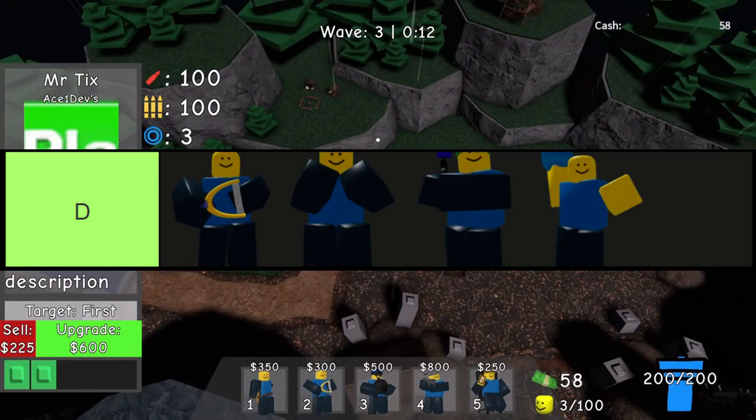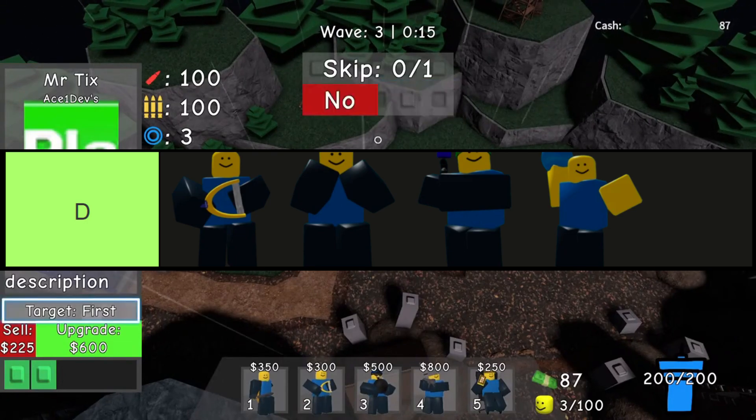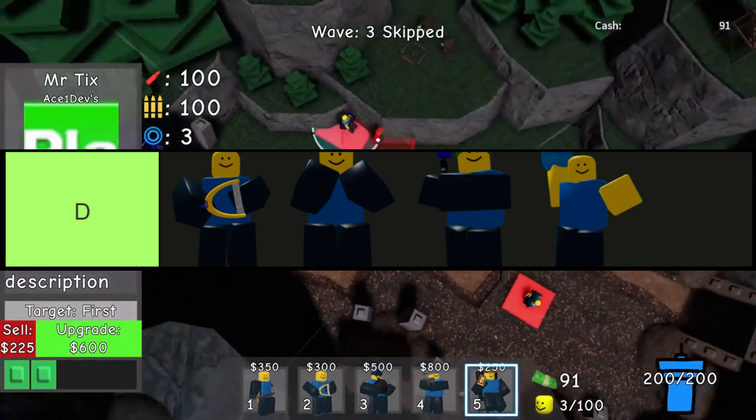The towers in this tier are, in order from top left to bottom right: Slingshotter, Battler, Paintballer, and Baller.